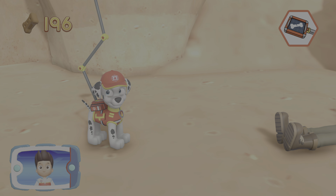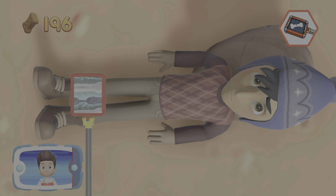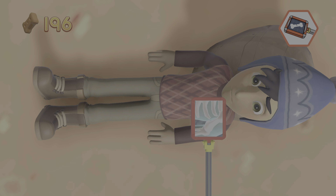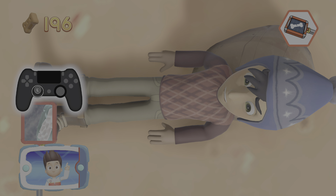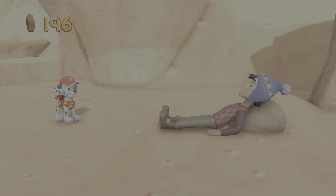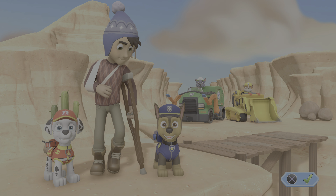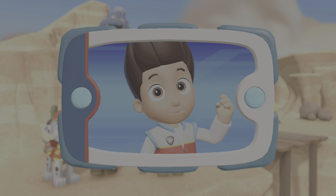That's great! When you find the injury, press the X button. To move the paramedic pup X-ray, use the left stick. Perfect! Awesome job — we found Jake and patched him up. He's back on his feet and smiling already.